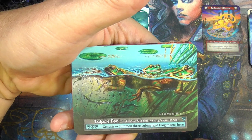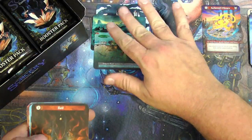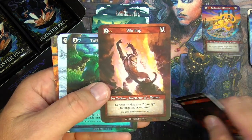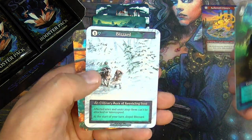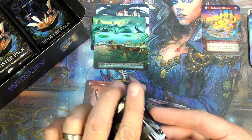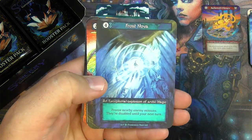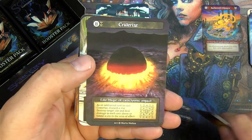Unique Sight — Nursery for Nuisance. Pay 3 Water, Genesis: Summon 3 Submerged Frog Tokens. That's great. Unique Sights. File Amp — I'm going to get that Frazetta art here, pull that one out as well. And the Tufted Turtles and the Autumn River. Flaming Sword, Frost Nova, Tied Nyads, Craterize, Elite Magic.